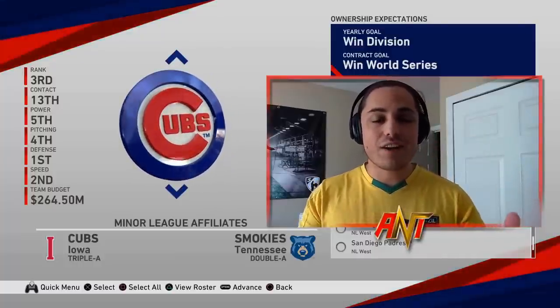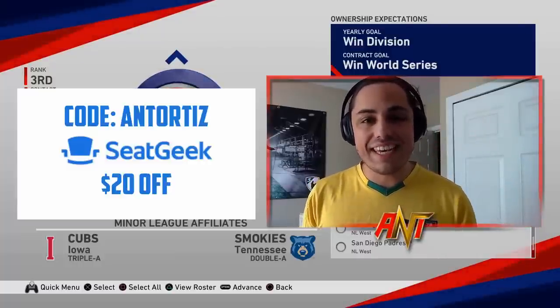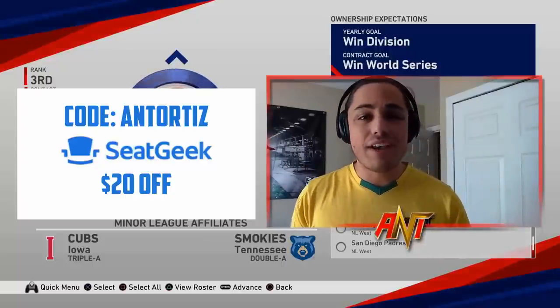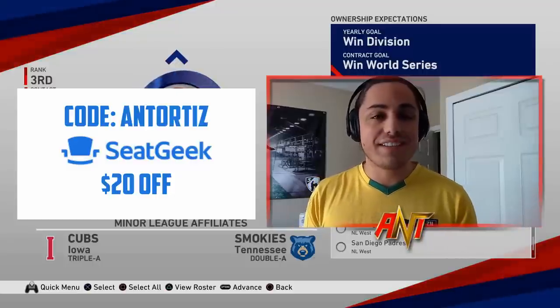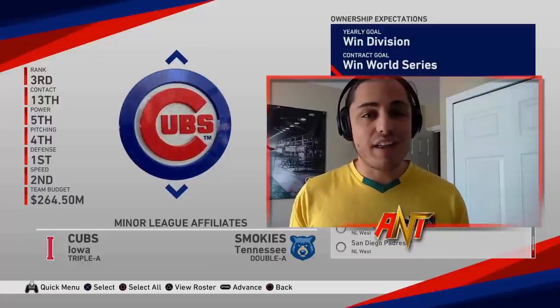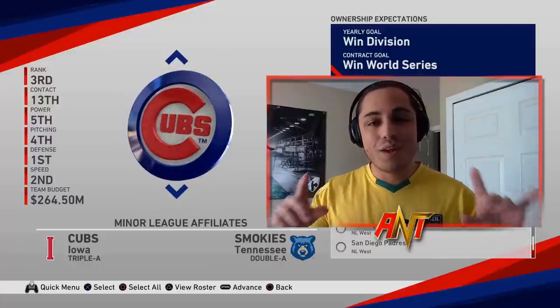Let's talk about the sponsor for today's video: SeatGeek. If you guys are looking for tickets for MLB games with the season winding down, NBA, any sporting event, even concert tickets, and you want a discount at checkout, use code 'Ant Ortiz' and get $20 off your tickets.